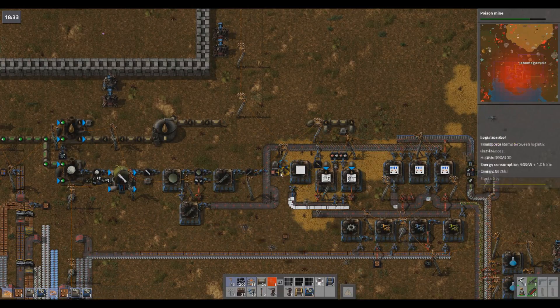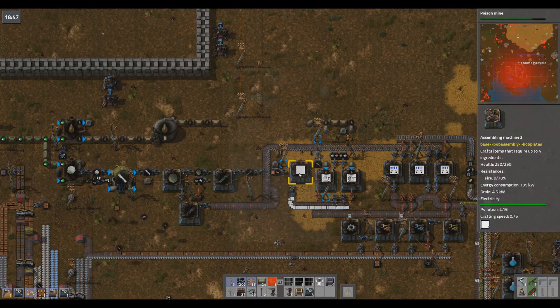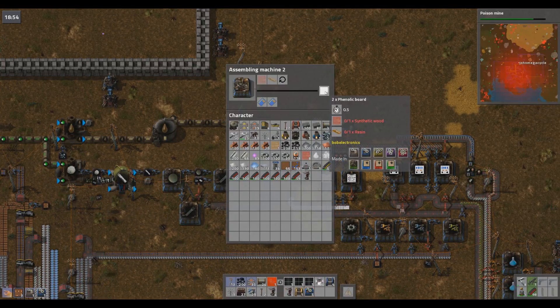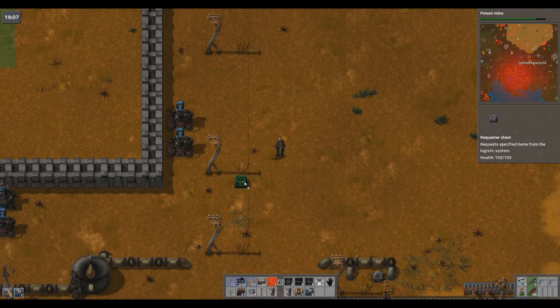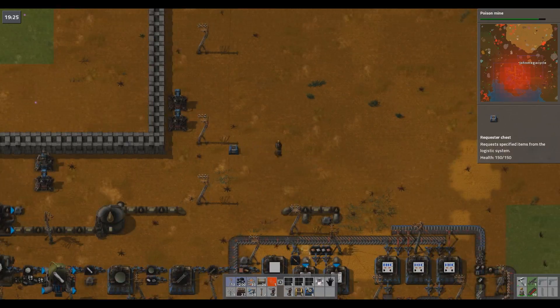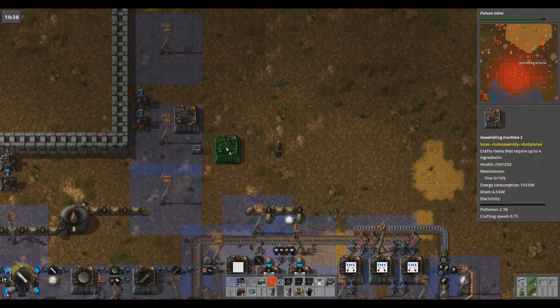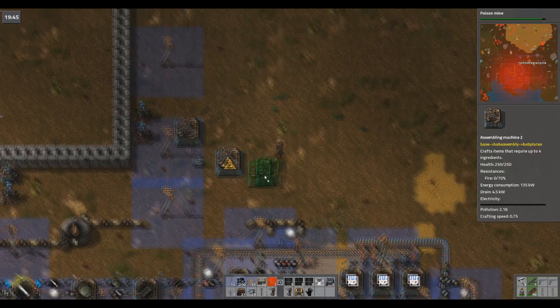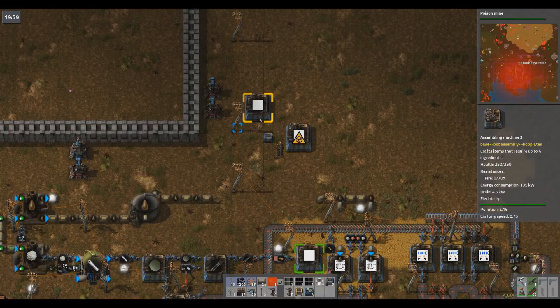Let's take this from the top — we need synthetic wood and resin, right? That makes these — let's get two of those going. I need a requester chest and we're going to do it this way. There's one... there's two. Give me place paste.